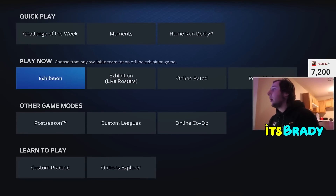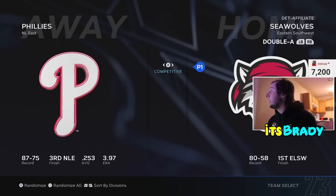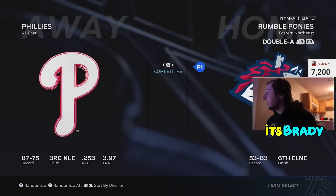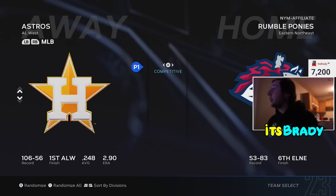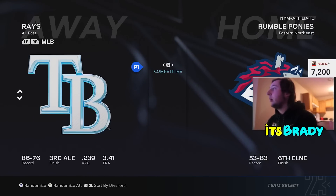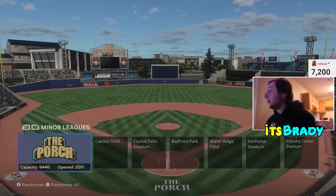Then go down to Exhibition and you're going to want to turn the other team to a Double-A team that's not that good — one with a bad record. I just find one that doesn't look amazing, like 53 and 83, the Rumble Ponies — we'll play them. Make sure that you are picking the team that you put your player on. I put my player Joe Random on the Yankees, so I'll press right there.